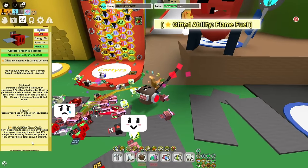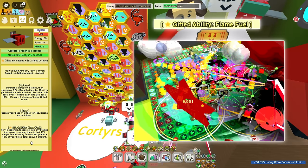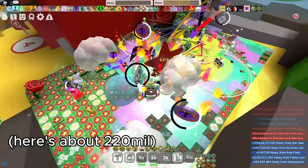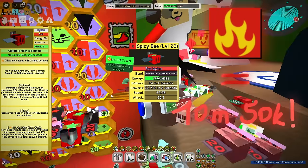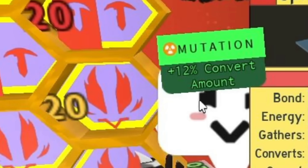So, while you have this buff, all of your flames convert a bit of capacity from your backpack — that's just 50k, but also plus 10% of your hive's total convert amount. So imagine you have 100 million convert total during the boost, and 10% of it will be 10 million — meaning a single flame will convert 10 million and 50k of your capacity. This is insane. So that's the biggest reason why you need Convert Amount mutations.